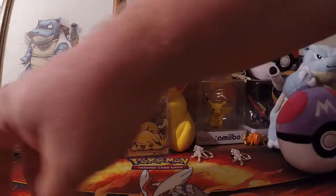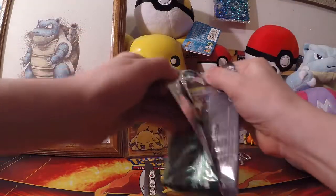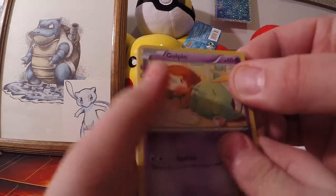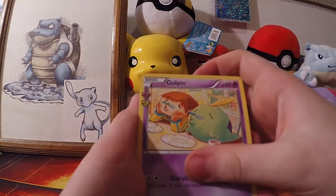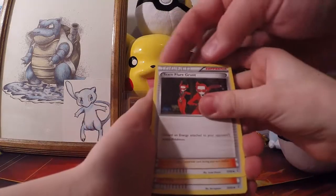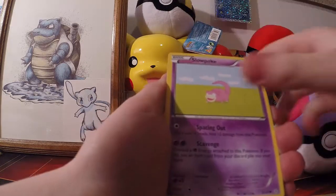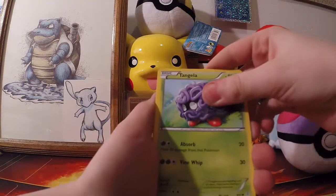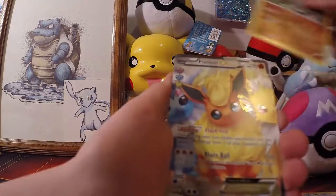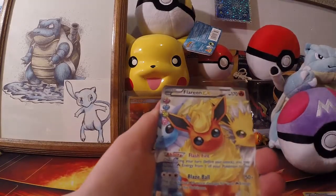Let's save the Pikachu one for last — set that one back here. Open it and put it up front. Just don't bump the camera button. Now turn them around — hold them so they don't spread. We got a Gulpin, gold pin, Team Flare Grunt, Clement, Meowth, Slowpoke, Tangela, Grimer, a Graveler reverse, and a Flareon EX. We'll put that one in.